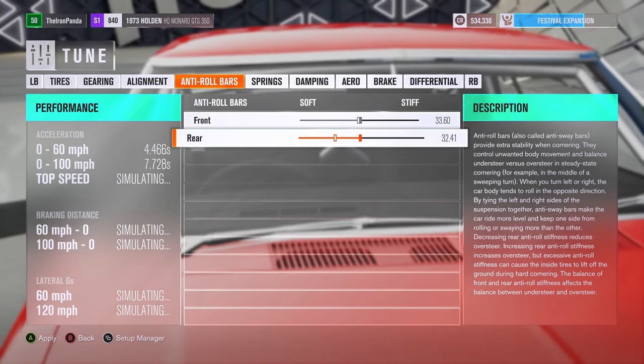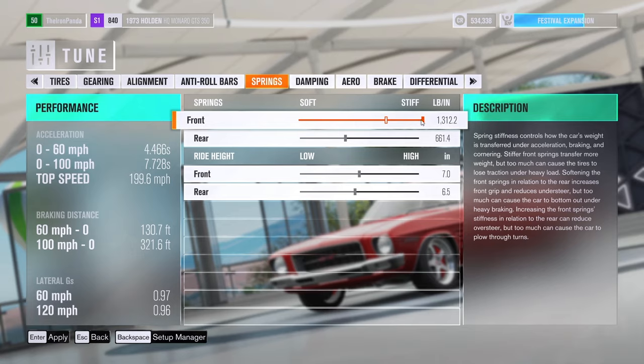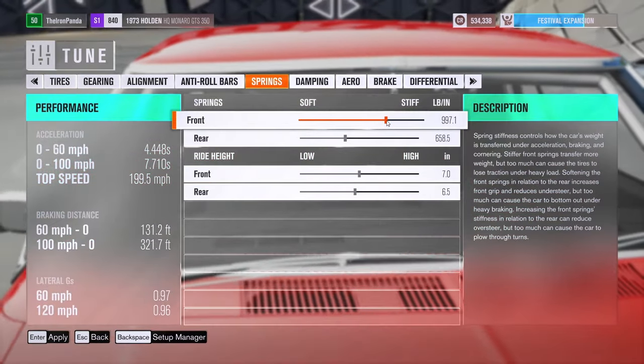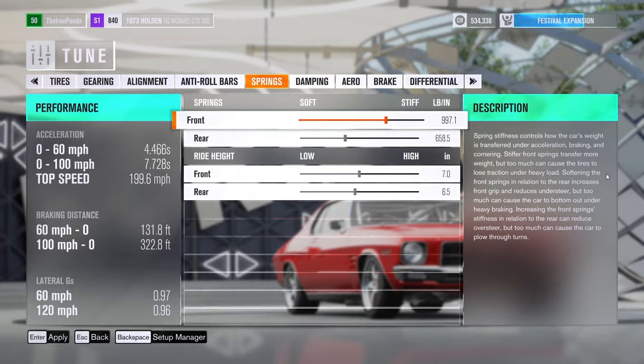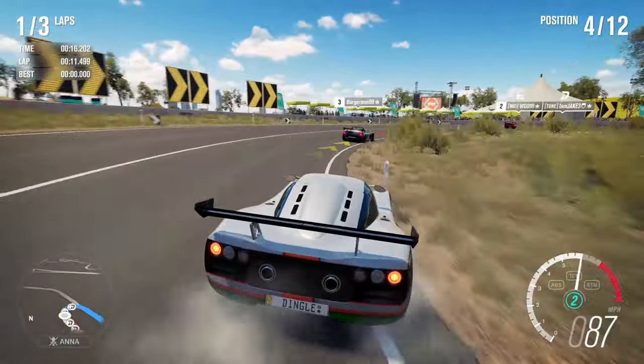Moving over to springs — we can use the same formula to find out their setting. Springs control the car's weight from side to side. The stiffer the springs, the less weight transfer and faster transitions. Play with this one later once you're more comfortable with the tuning process.